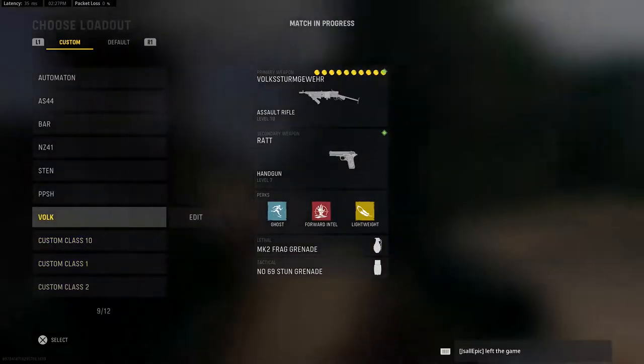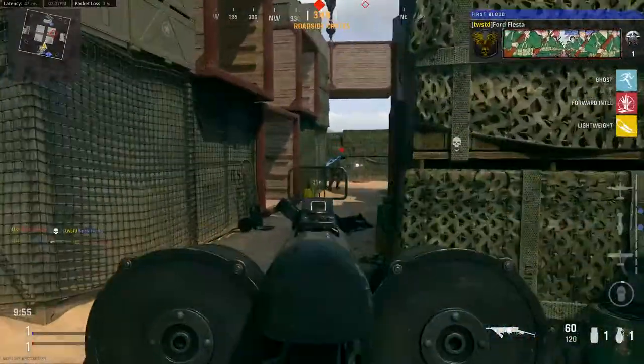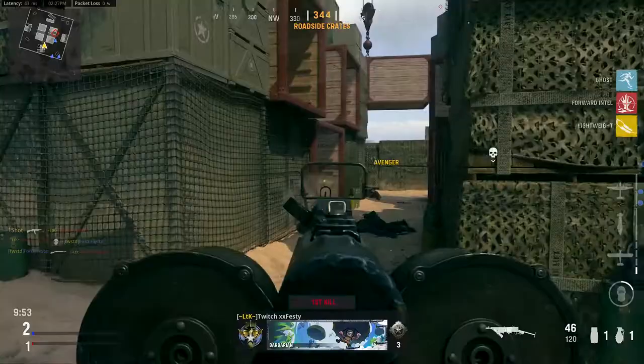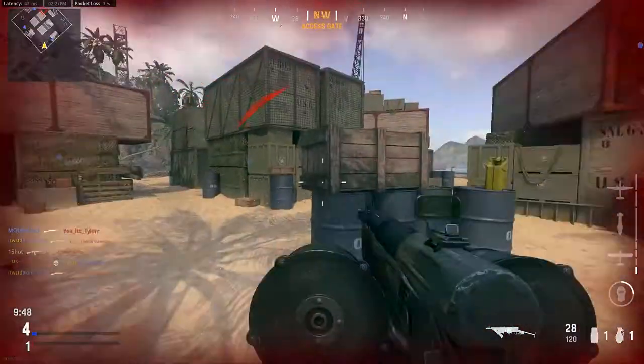It is Wednesday, November 17th and Shipment has just released in Call of Duty Vanguard. Shipment is a fan favorite map that debuted back in Call of Duty 4 and has made several appearances over the years, including in Call of Duty Ghosts and in Call of Duty World War 2.